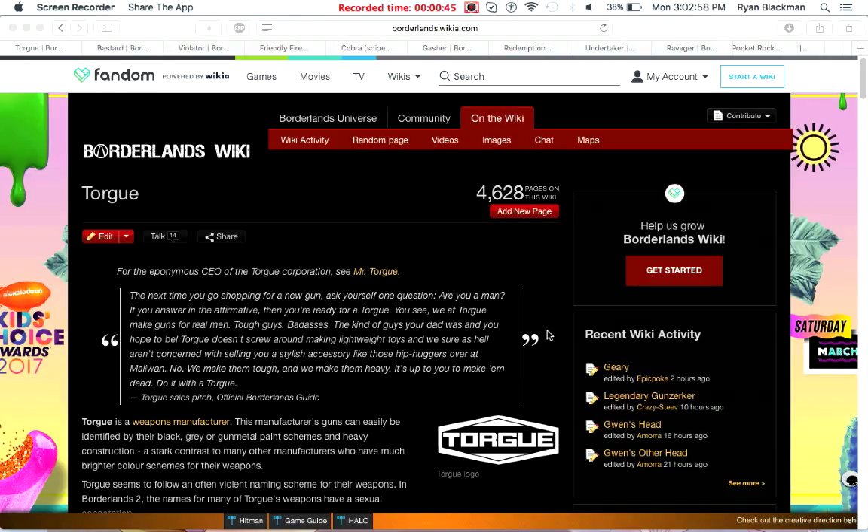Torgue in Borderlands 1 was basically categorized for having high damage, as well as coming classically in black, gray, or gunmetal, looking very industrial.